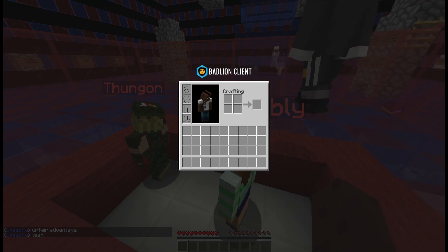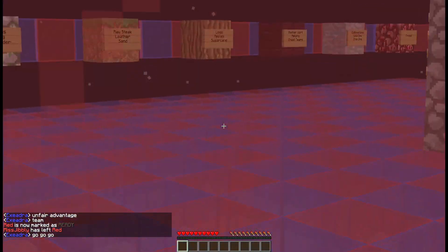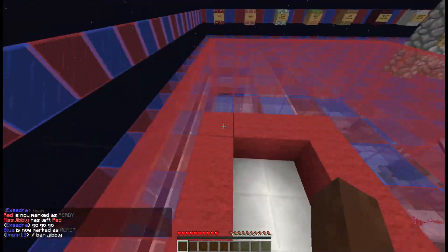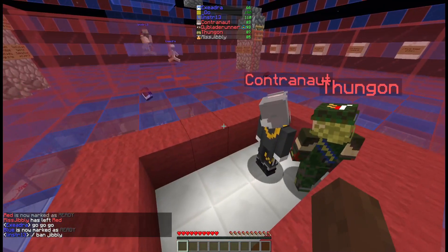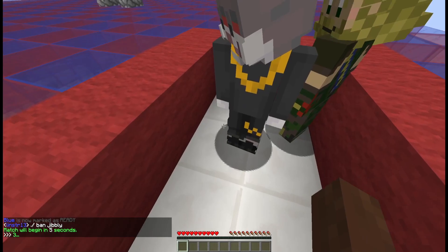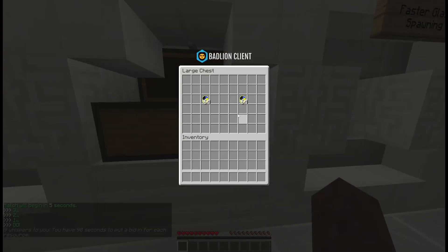Put everything on fast. I say we bid on that bridge — seems pretty good. What do you want to do? There's a bridge thing to bid for. I think sponge is really good, yeah, sponge.